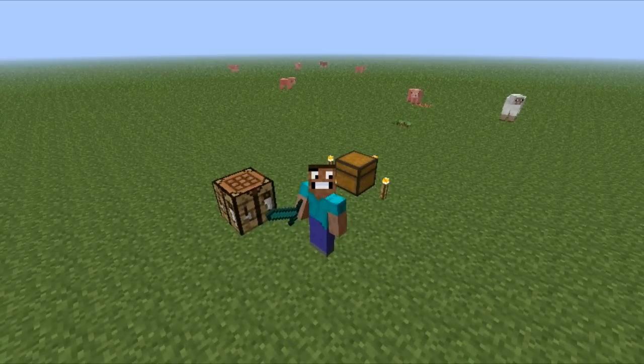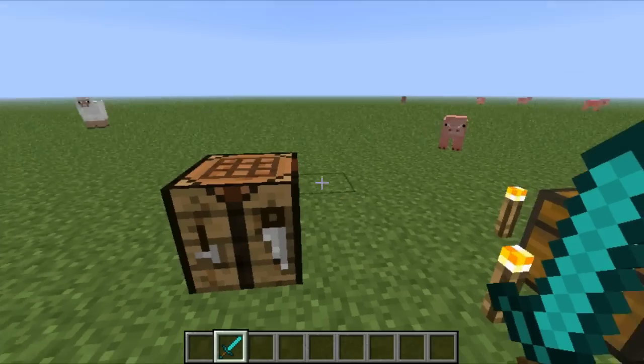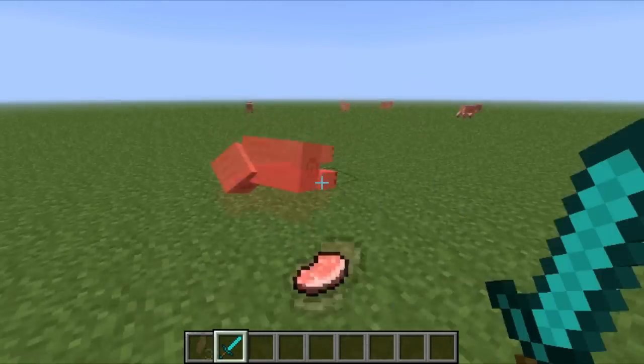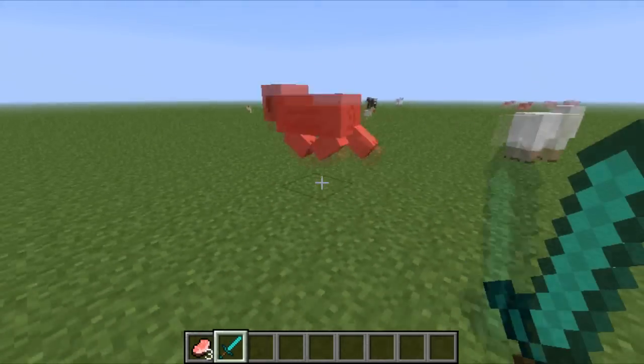Hey guys, what's up? Passgolfish here, and I'm bringing you a mod that includes hostile mob drops. It is made by ZenniRPG on the Minecraft forums. What this mod allows you to do is get hostile mob drops from friendly mobs.